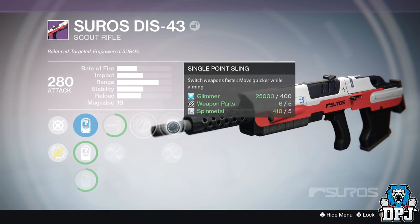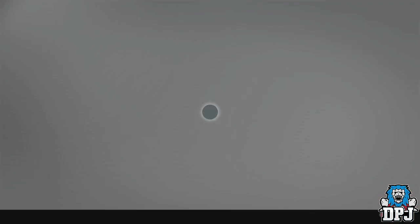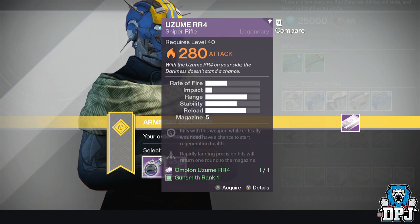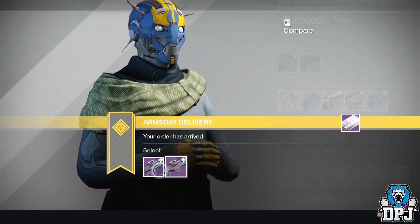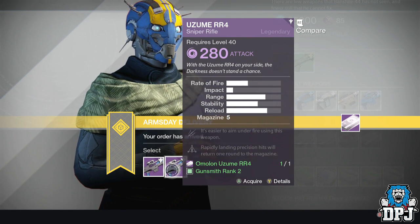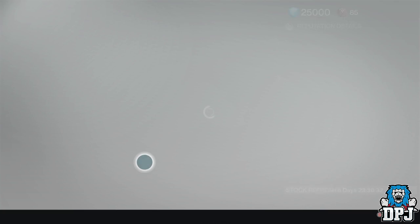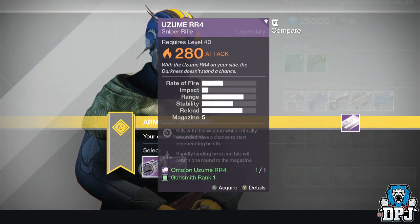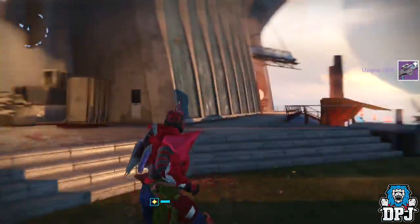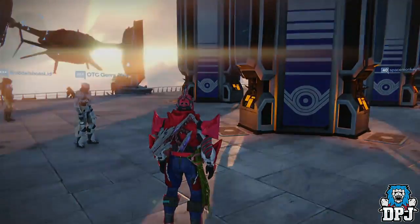I'll probably dismantle that one. I cannot remember what I chose — it's the same sniper again. Since I already selected it on my Hunter, this is going to be pointless. I'll just take the first one and get my legendary marks. That was pretty pointless to be honest. Hopefully I didn't choose a package I could have chosen on my Hunter and Warlock — we'll find out. I'll catch you guys back in a sec.